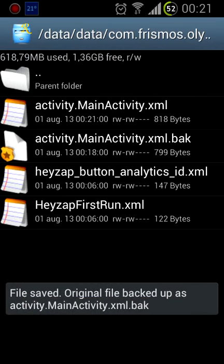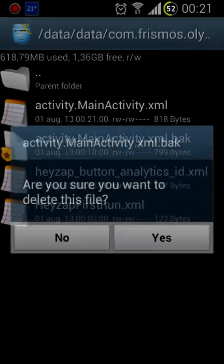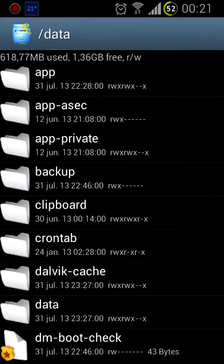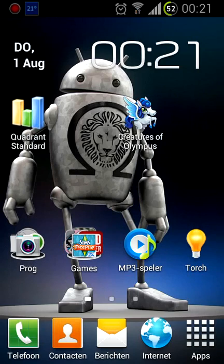Now do a long press on the file and delete it. Then get out of Root Explorer and open the game.